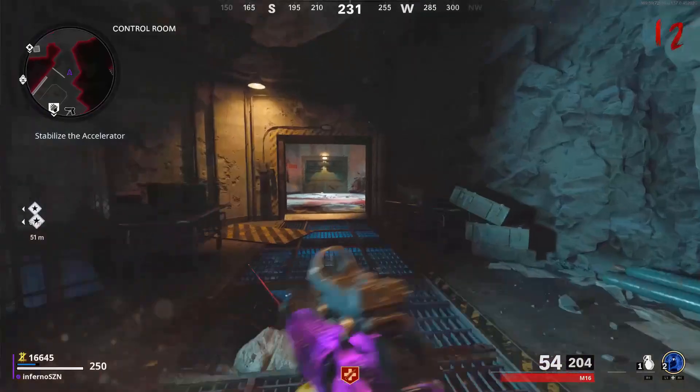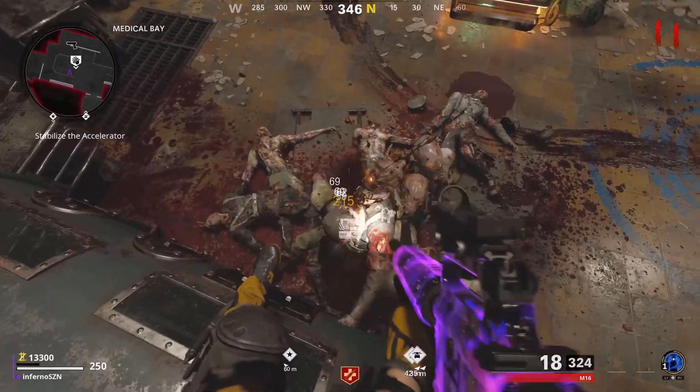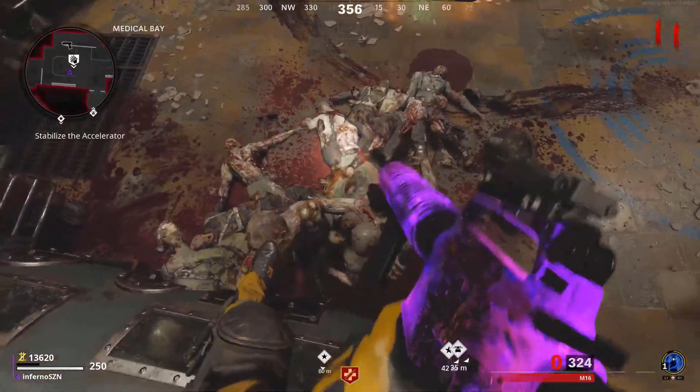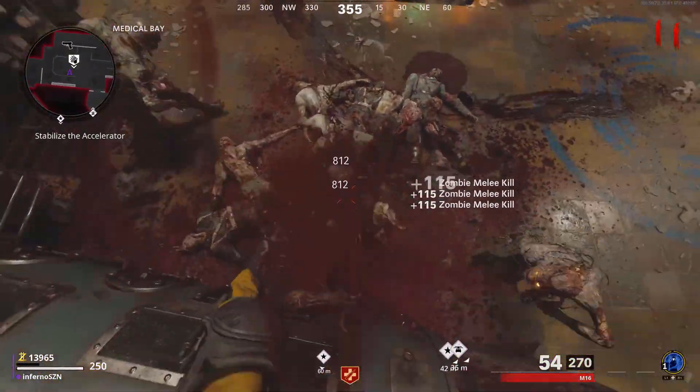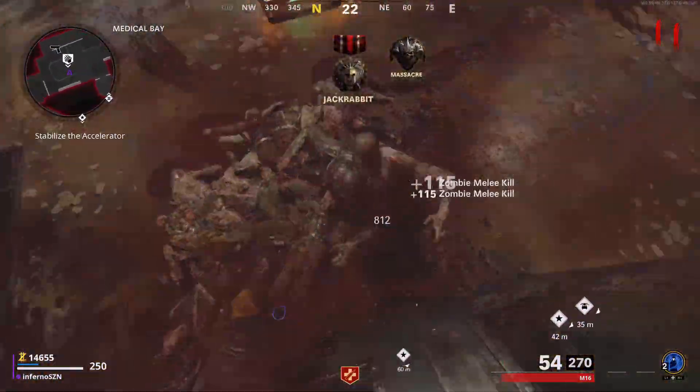If you ever need ammo, you can go over to the ammo box close to this area. You can pick up all power-ups and drops in this spot, and you're invincible to all zombies and dogs. The megatons won't spawn so you don't have a problem with that. This glitch is also really useful for getting camos because you can get easy critical kills in this spot.